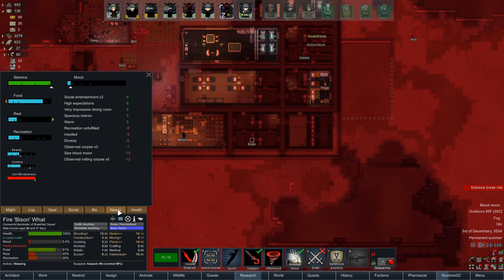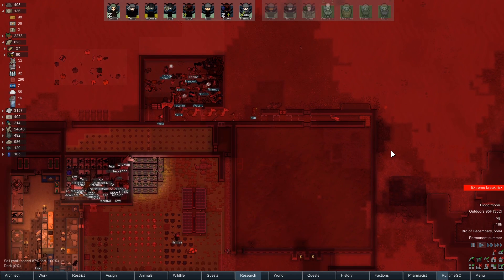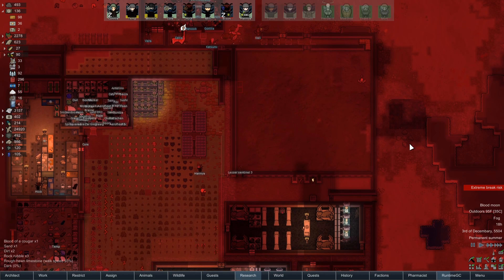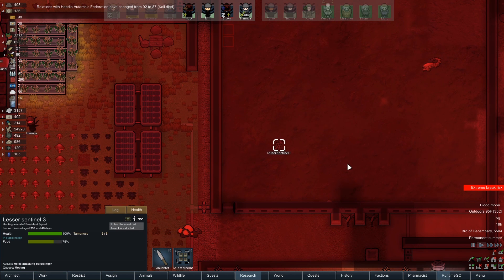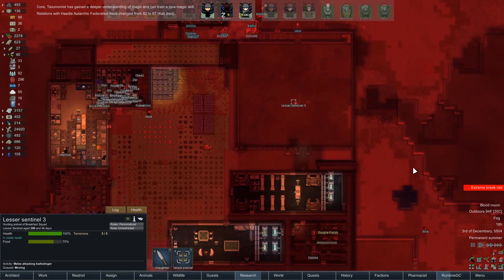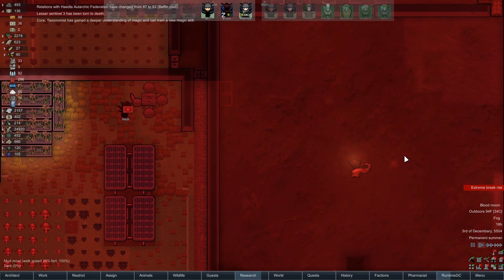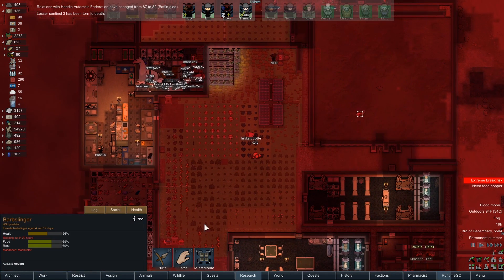Extreme break risk. Rotting corpses. I guess we do have rotting corpses in a big box there, don't we? The gun should take care of one. Oh look, our sentinel is doing a thing. Let's see what it does. Whoa, what was that? Something. Whoa. That was awesome. Did you hear that? That was super cool.